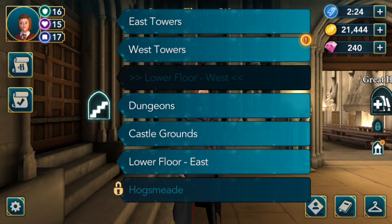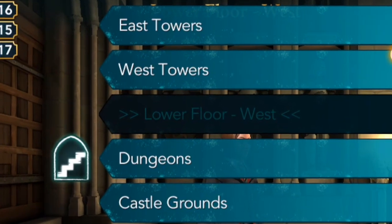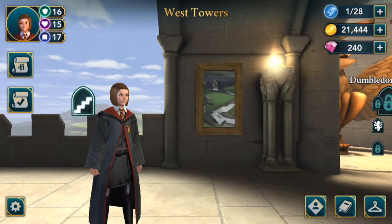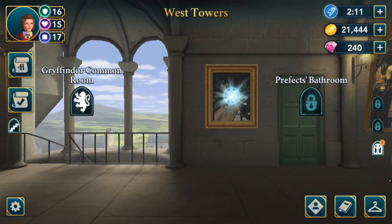Next we will go to the west tower. This is where Dumbledore's office is and the Gryffindor common room, and we can see right there between the prefects bathroom and the Gryffindor common room there is a portrait and you just click it.